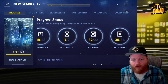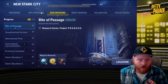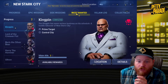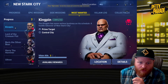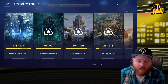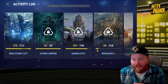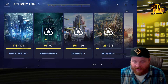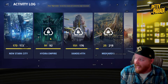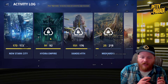One effective approach is to finish all the story missions in an area and then knock out side missions quickly. Most wanted are very difficult — in New Stark City you only have to kill a villain twice, but in Hydra it jumps up significantly, and in Xandarth and Midgardia even more. In Hydra you'll have to kill Red Skull around ten times and he doesn't spawn frequently, so it quickly becomes much harder to complete.